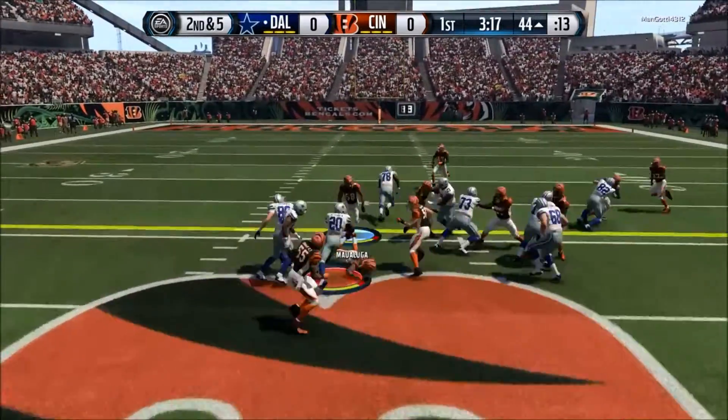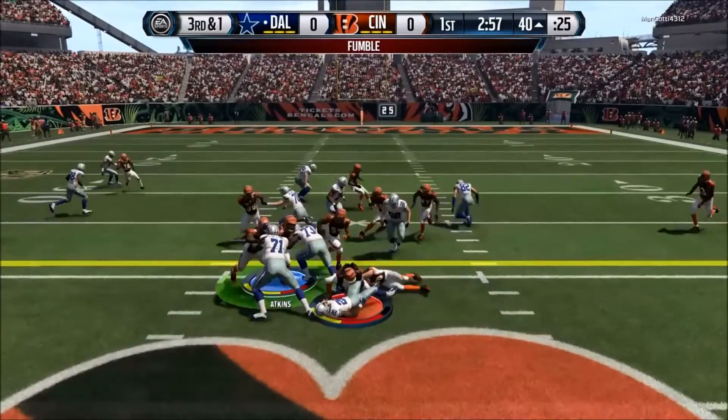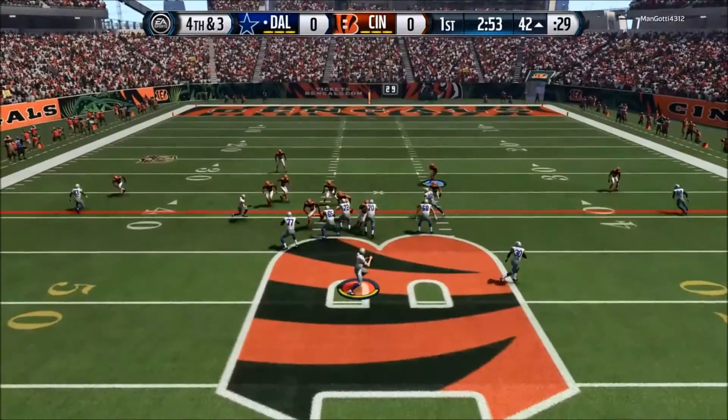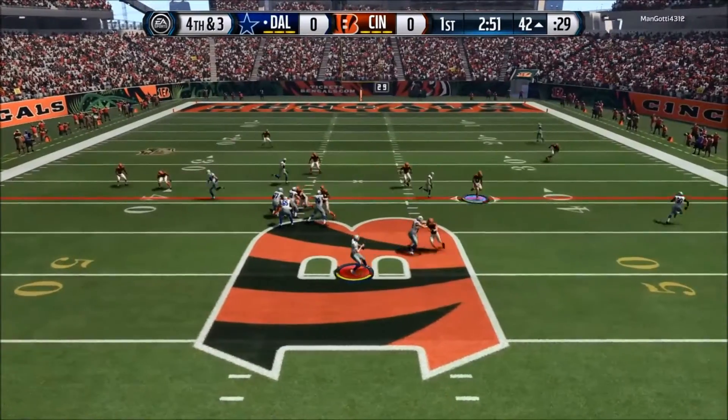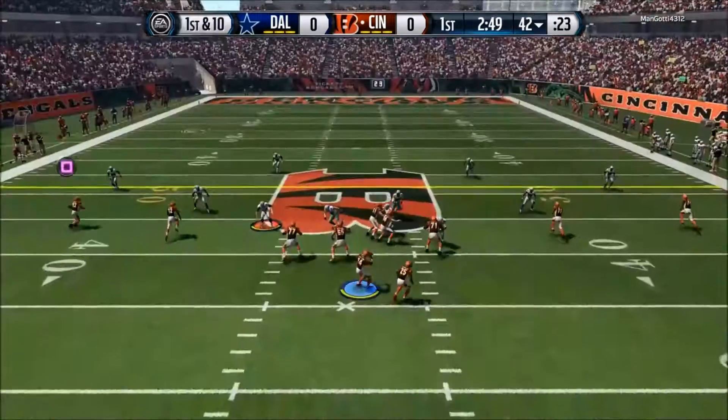Cincinnati offensively — the reason why I picked them — is because they have a number of pretty solid receiving threats: AJ Green, Mohamed Sanu, Marvin Jones, Giovanni Bernard out of the backfield, along with the capability of switching Jeremy Hill to that power back position. So I really have a lot of options.